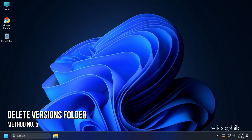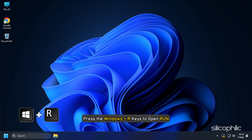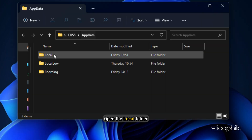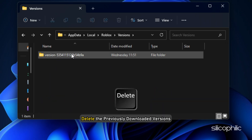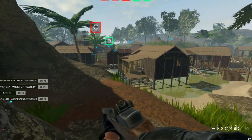Method 5. Delete the versions folder on Roblox. Press Windows + R to open Run, type appdata, and press Enter. Open the Local folder, look for Roblox, and open it. Now open the Versions folder and delete the previously downloaded versions. Run the game and see if it works.